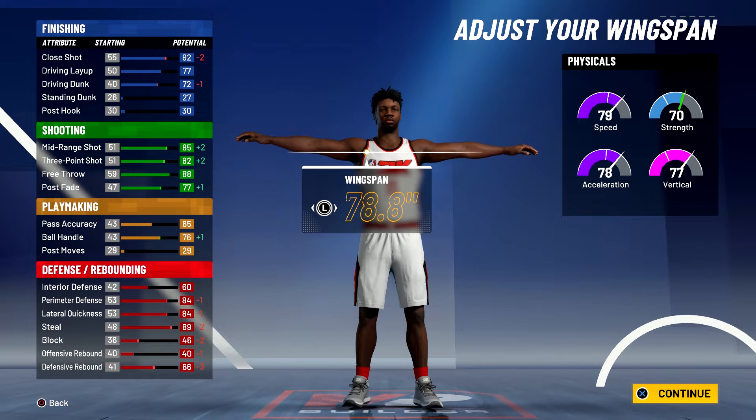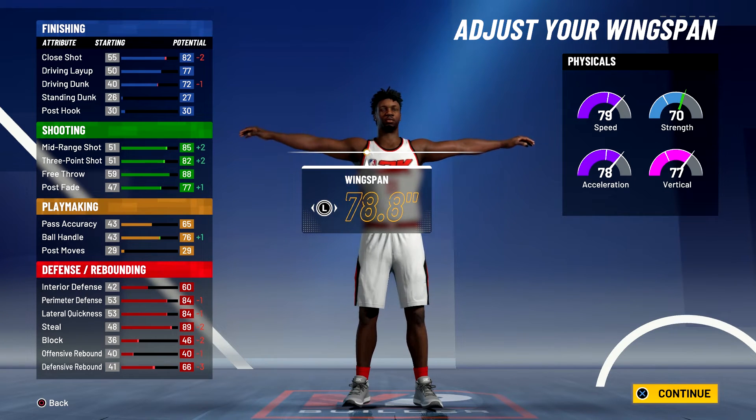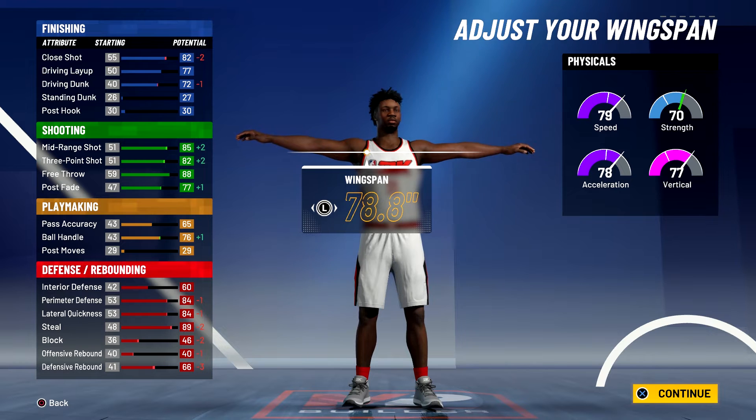So at 99 overall you'll have a close shot of 86, an 81 driving layup, a 76 driving dunk. For your shooting stats you'll have an 89 mid-range shot and an 86 three-point shot with a 92 free throw and an 81 post fade. For your playmaking you'll have a 69 pass accuracy and an 80 ball handle.